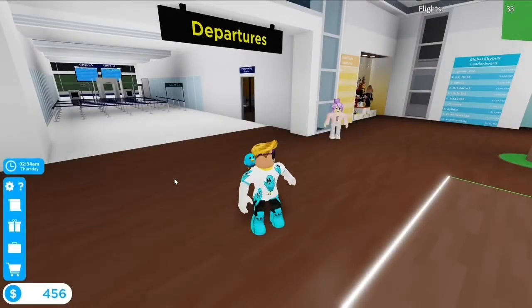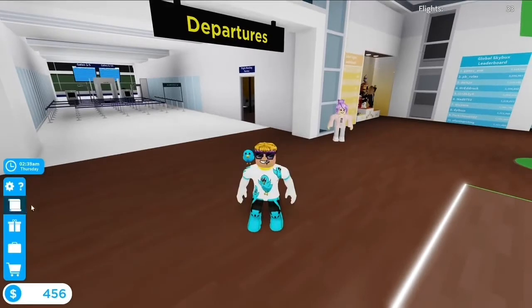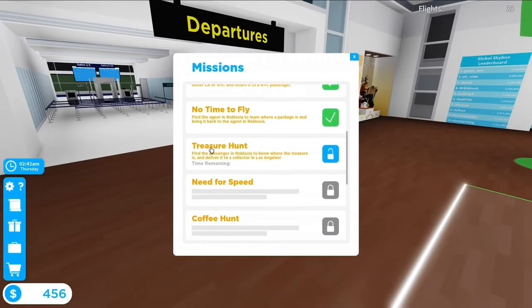In this video I will be showing you how to do the 6th mission in Cabin Crew Simulator called Treasure Hunt. You will need to go and find a treasure chest in Honolulu and deliver it to someone in Los Angeles.